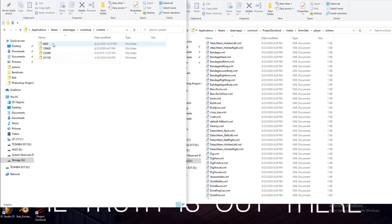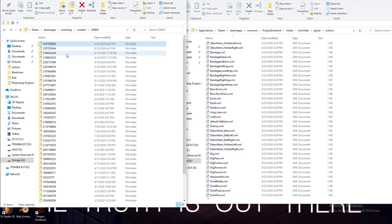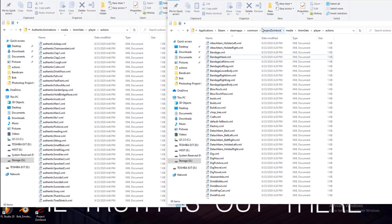On the left hand side is going to be the mod stuff. On the right hand side is going to be the project on my file directory. You go to your 108600 folder that contains all your mods. You go to the mod folder, dig through the mod folders and go to our anime sets folder, the player folder, then actions.